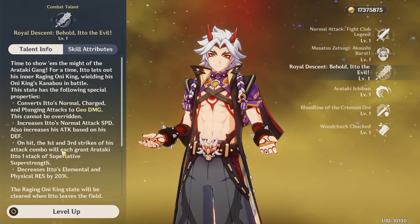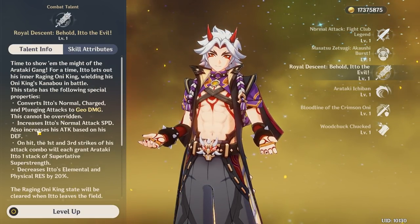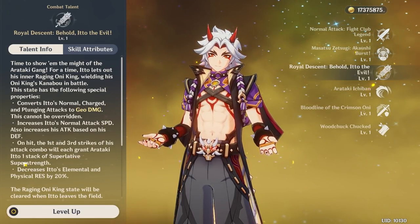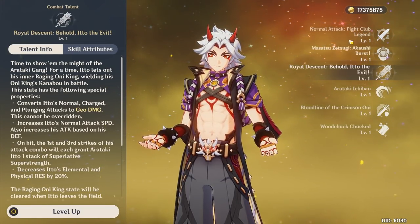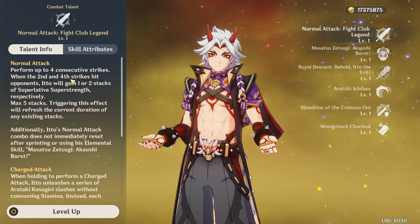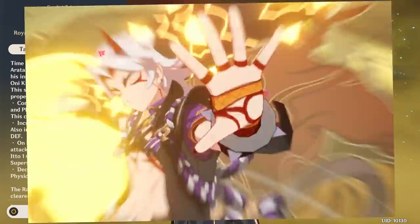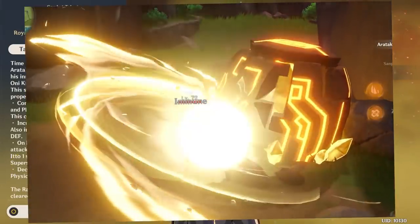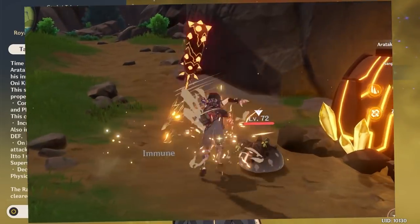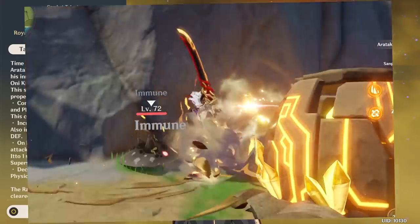During his burst, the first and third strikes of his attack combo each grant one stack of Superlative Super Strength. Without his burst, the second and fourth strikes provide 1 to 2 stacks respectively. So his burst fills in the gap so that the first and third strikes also provide one stack each. If you do all four hits of his normal attack during burst, you will gain all five SSS stacks.